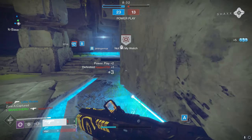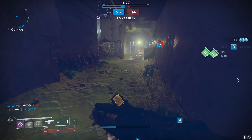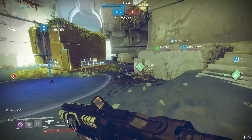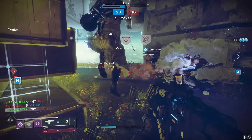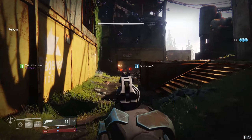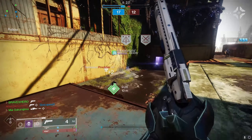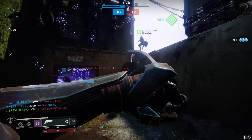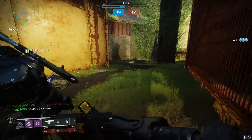Is there another fusion rifle that falls in the same category with the same perks? Yes — the Alenthra FR4. That fusion rifle has the ability to roll with the same set of perks, primarily Firmly Planted and Snapshot. So if you can't get an Exile's Curse, maybe you can't get the three-win or five-win reward, if you get an Alenthra FR4, keep it and settle with it. But when it comes to overall stats, the Exile's Curse is best in class — it has higher aim assist and better recoil direction compared to the FR4.